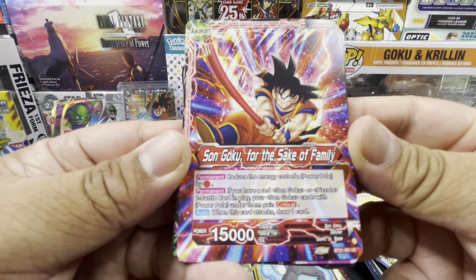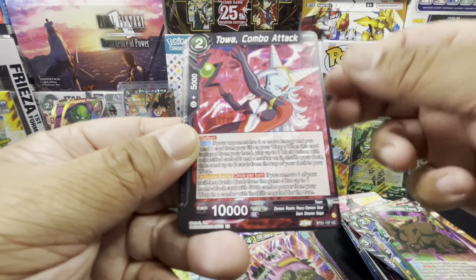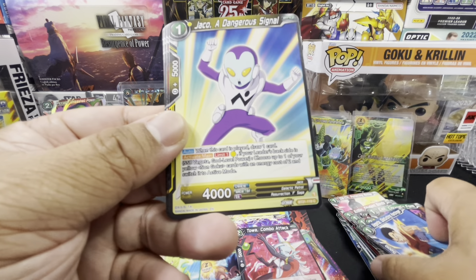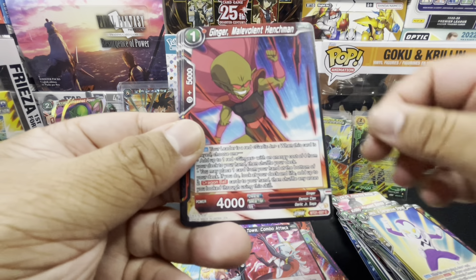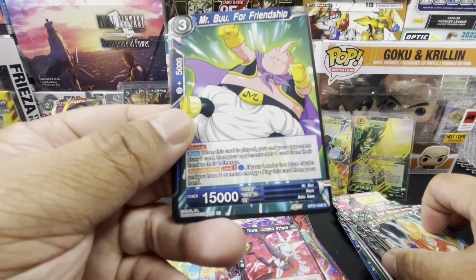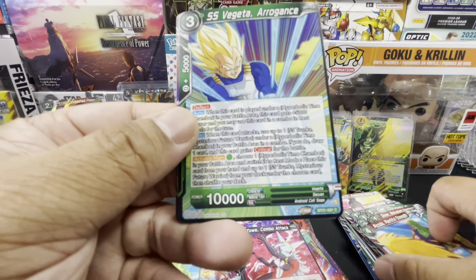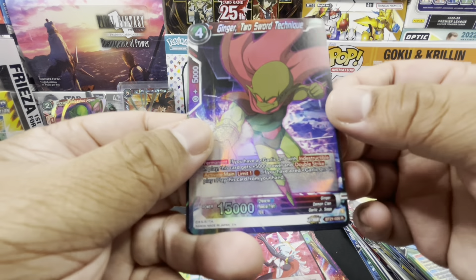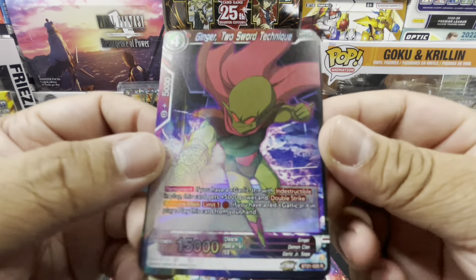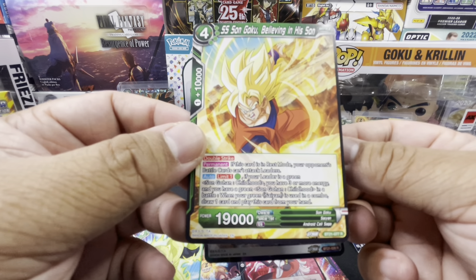Pack eight: Son Goku For the Sake of Family, Cell About to Explode, Toa Combo Attack, Vegeta Disturbing Harbinger, Jaco a Dangerous Signal, Ginger Malevolent Henchman, Super Saiyan Son Goku Waiting to See, Mr. Boo for Friendship, Piccolo Plentiful Strength, Super Saiyan Vegeta Arrogance — rare hollow Ginger Two Sword Technique — and a rare Super Saiyan Son Goku Believing in His Son.